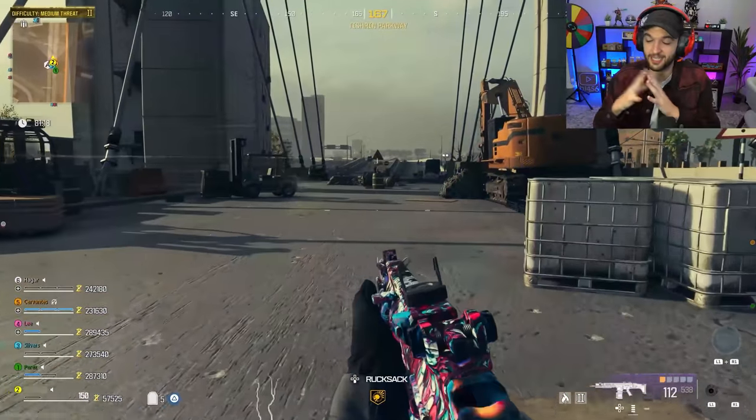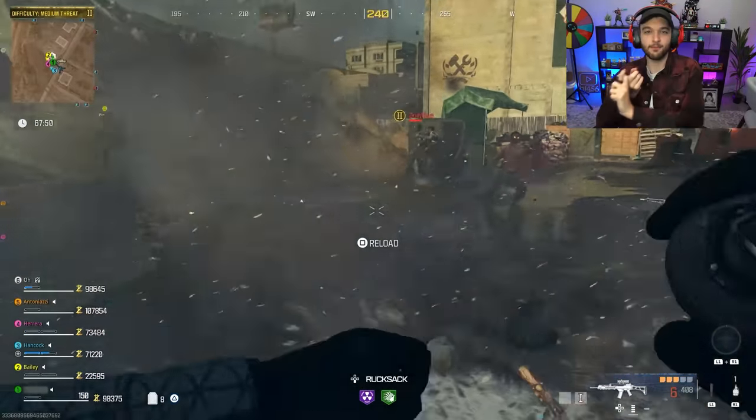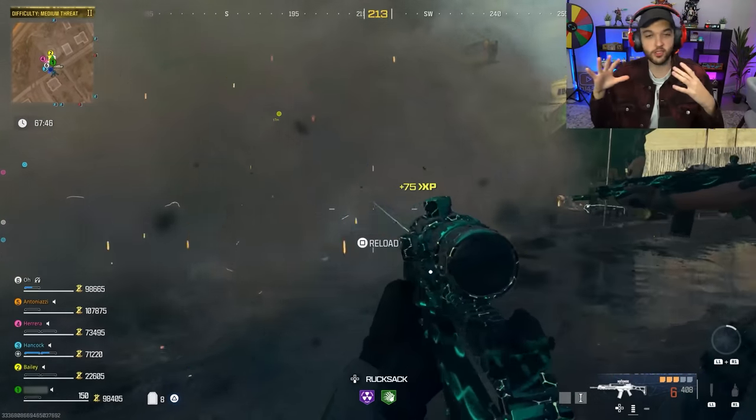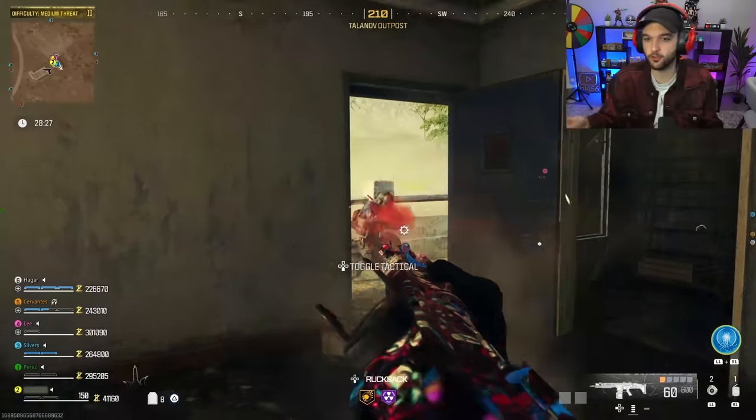When you go into the tier three zone — obviously the most dangerous zone — that's when it starts getting real. That's when you start seeing the absolute elites and the mega abominations that have an absurd amount of health. You really want to be set up for these zones, but obviously you get the highest tier loot and everything like that.